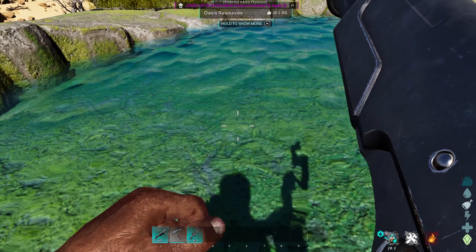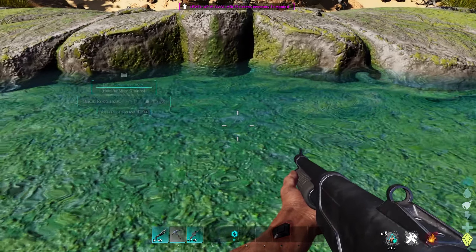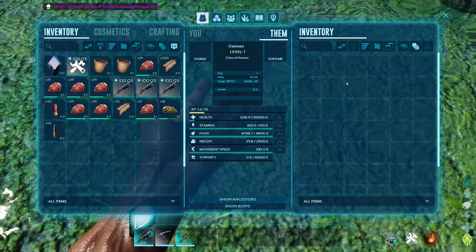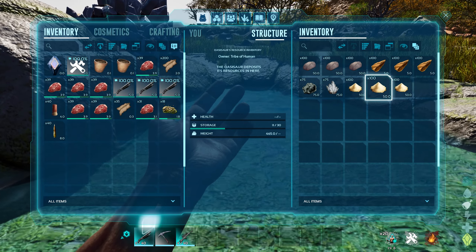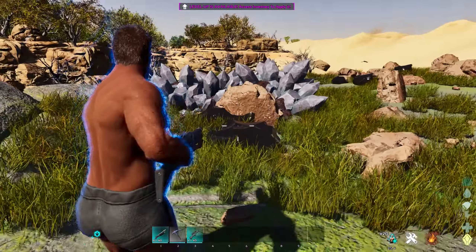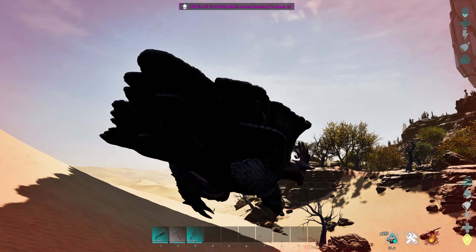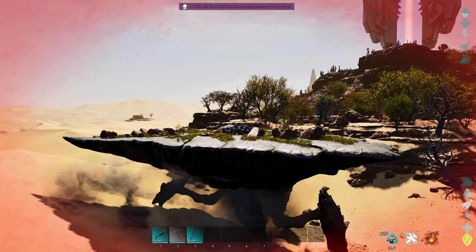You don't actually get your dinosaur back, so be aware that when you kill the dino for the soul or the essence, you won't get it back. But you can see all of the resources on the back of the Oasisaur — from this one we can get sand, crystal, obsidian, flint, and stone just from the back of this guy. These guys are really useful. You can ride them, and they have the ability to both fly and walk. Hit space bar to trigger flying.